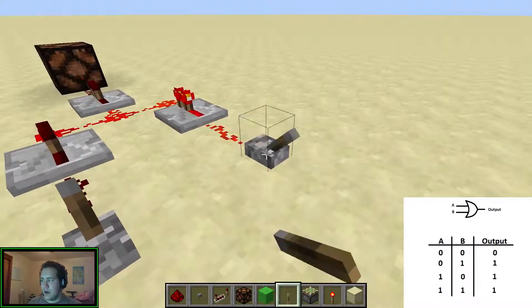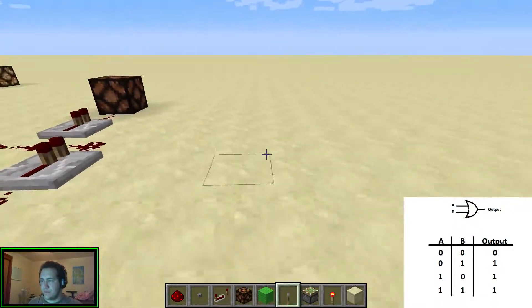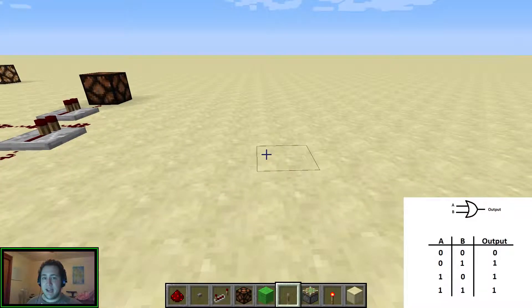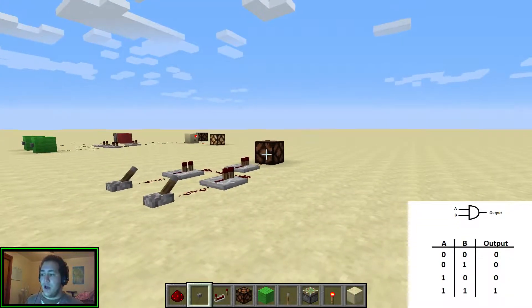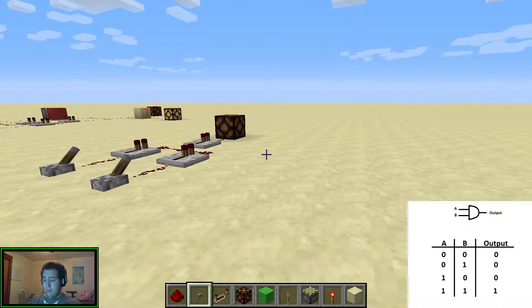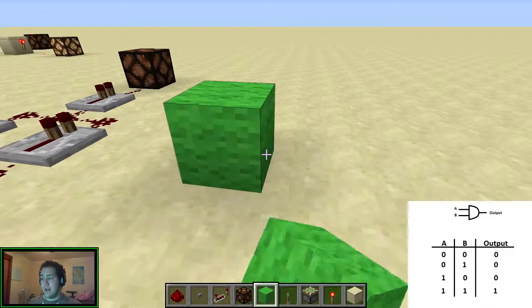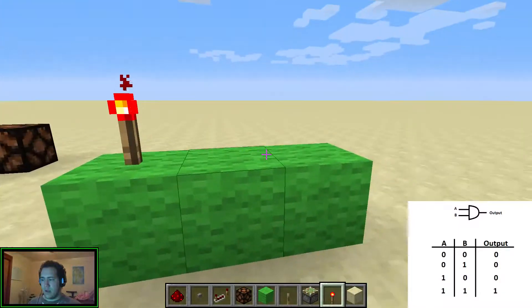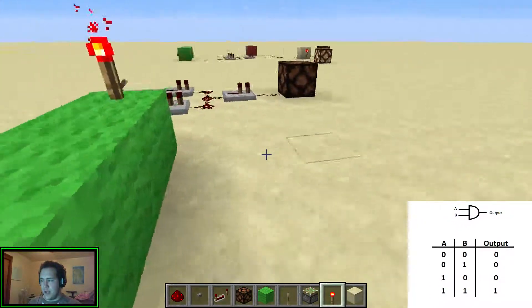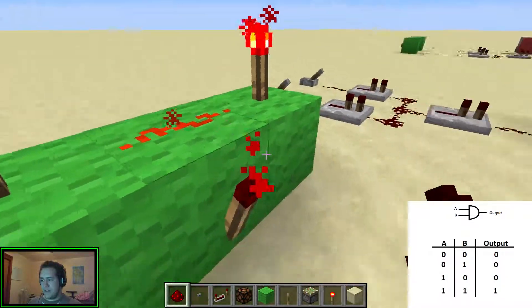That is how you build an OR gate. Up next is the AND gate, which looks like this. The AND gate will only turn on if both inputs are on. The way we build an AND gate is you get three blocks like this, put torches on them like this, and put redstone dust on top. These are the inputs here.